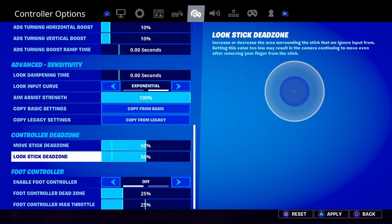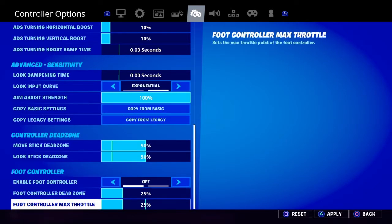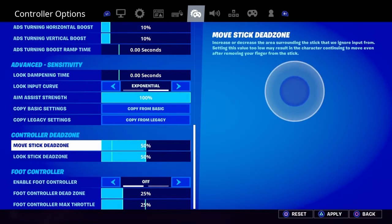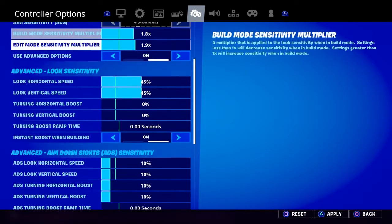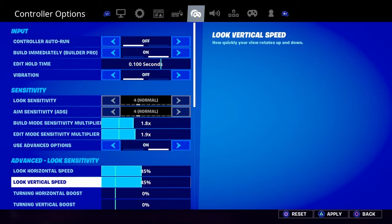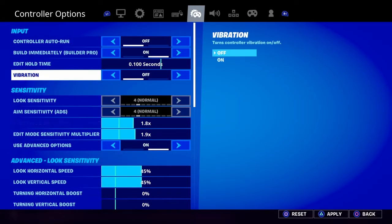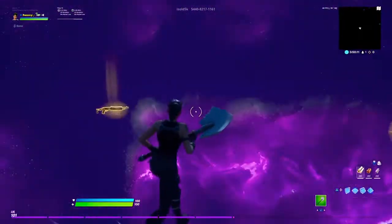I was clapping kids and they left the creative — anyway, these are all my settings, you can pause the video. Vibration is off, controller auto-run on, and edit hold turn is 100% all the way down.